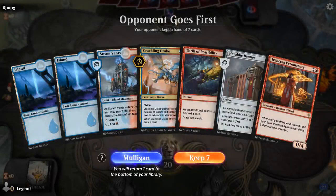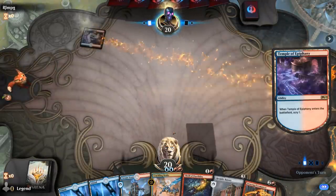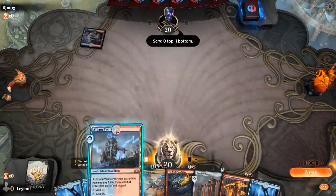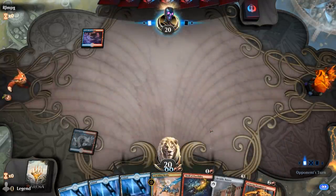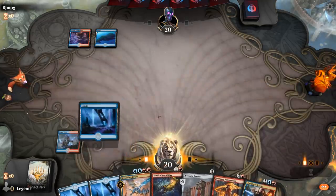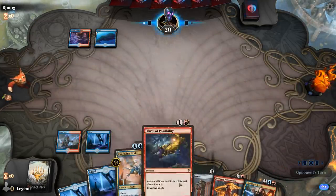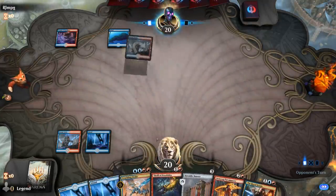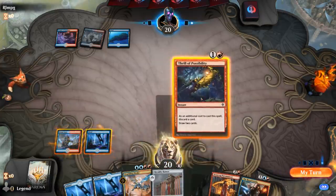Alright, we're on the draw in Game 1. The hand seems fine but is low on interaction in the early turns, so it could suffer against aggro. Not in a hurry to cast Thrill since the hand's pretty good so far. We could look for a second mountain, discard an island, and if this gets countered we can still resolve our planeswalker, which is nice.